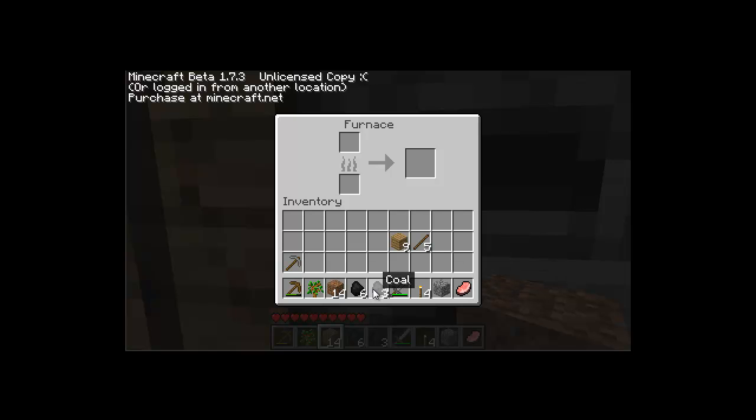The cooked pork chop will heal me four hearts. So for this I'm going to use another wooden plank as fuel because I don't have too much coal right now, and the wooden plank will do. I've got my raw pork chop in the top slot, just as I did last episode with wood, and my fuel at the bottom. And it comes out as a cooked pork chop.